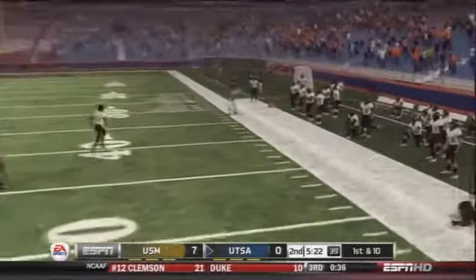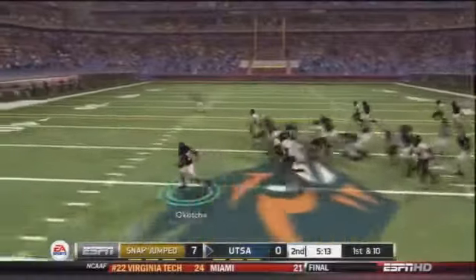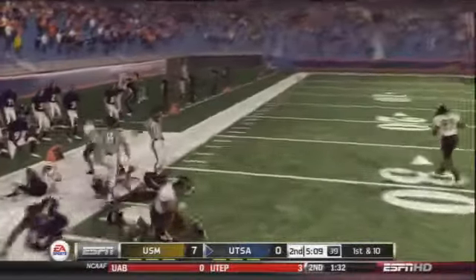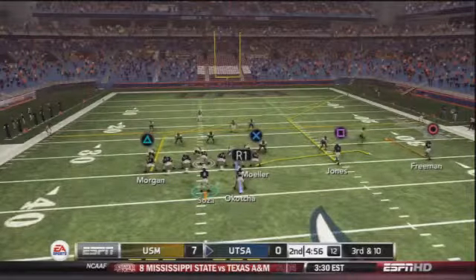Third down and six — Eric Sosa in the pocket, fires it to the right side for Brandon Freeman who once again makes the catch before being knocked out of bounds. Then hand the ball to Evans Okacha out of the shotgun on a sweep left side — he's turning the corner on the left sideline, gets the first down and more. A very patient run for Okacha up the left sideline for about thirteen or fourteen yards.